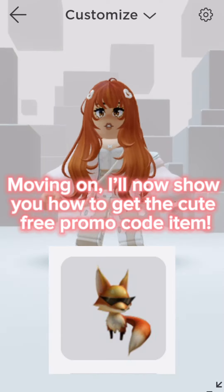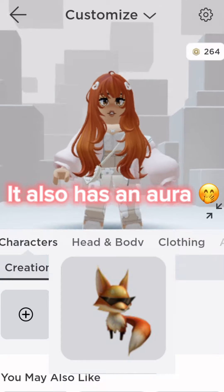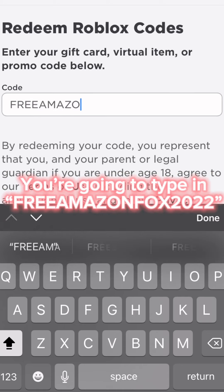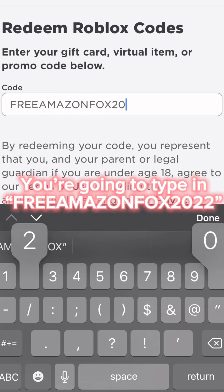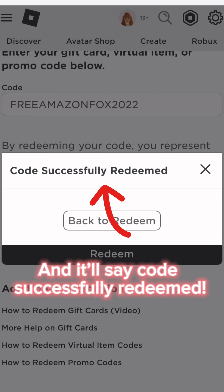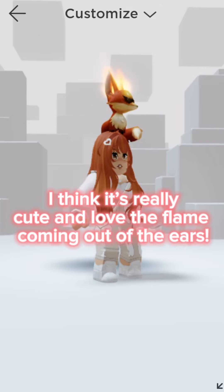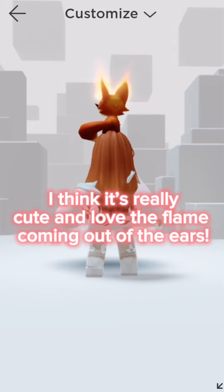Moving on, I'll now show you how to get the cute free promo code item. It also has an aura. Go to the promo code redemption site and type in 'Freemazon Fox 2022' — it'll say 'Code Successfully Redeemed.' Here is what it looks like.